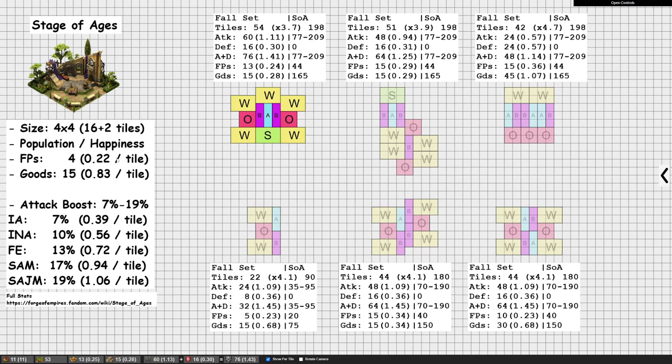You also get 16 defense, so if you include that you have 1.41 combined attack per tile — definitely higher. This layout also gives higher forge point efficiency than the Stage of Ages: 13 forge points, which is 0.24 forge points per tile, higher than what you get from Stage of Ages. So here you have an example that has higher efficiency both for attack and forge points, especially if you include combined attack per tile. The equivalent number of Stage of Ages takes up 3.7 times more space, but for that you get considerably more — almost 3 times as many forge points. But again, over 3 times the number of tiles.